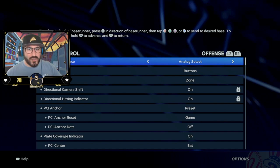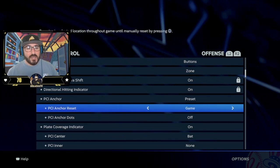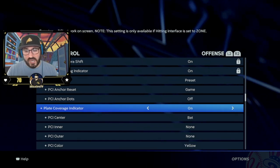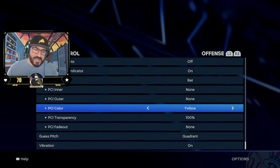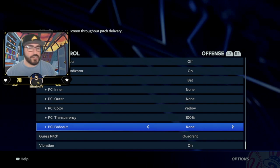I want you to be comfortable before you even try to get practice down. I set my PCI anchor to preset and then game, so it stays that way the whole game. I naturally sit low and leave the PCI high — worst case scenario, the pitch goes down the zone and it kind of drops down to help me out. I turn off the dots. PCI plate coverage indicator you should have on — if you don't, you're a madman. I use the bat PCI. I'm not even comfortable with it yet, but I love seeing that visual representation of where I'm swinging the bat. I don't have an inner or outer PCI — I feel like there's too much going on combined with the bat. I'm using yellow at 100% transparency so it's easier to see.